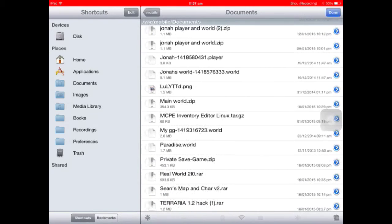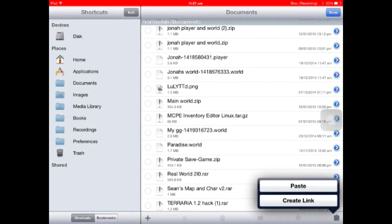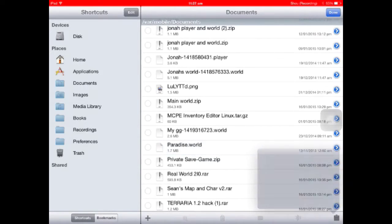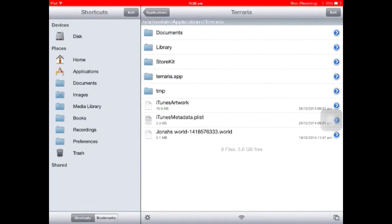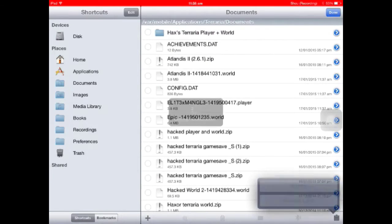So you press edit at the top right, press this little fire button bottom right, top left, top right and then bottom left. Before you press that, press edit and then pick which world you want. I want to do paradise world, so then you press that and copy link, go to applications, press done, then go to Terraria documents, edit and press that little file button and paste.